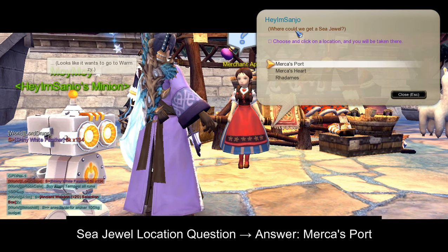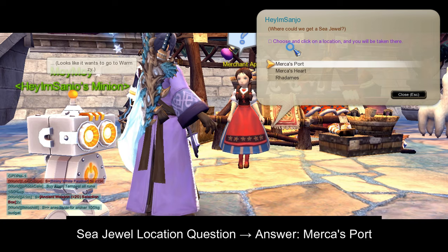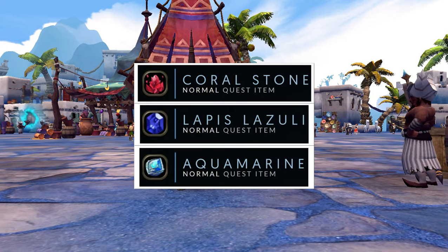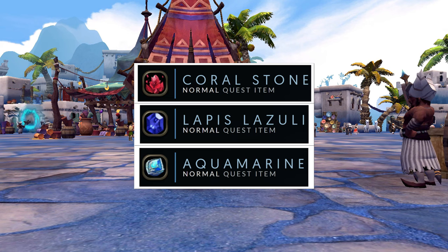Upon talking to the NPC, you will be asked the question where to find a sea jewel, and the answer you must choose is Merca's Port. After arriving at Merca's Port, you will need to find the three sea jewels which are: Coral Stone, Lapis Lazuli, and Aquamarine.